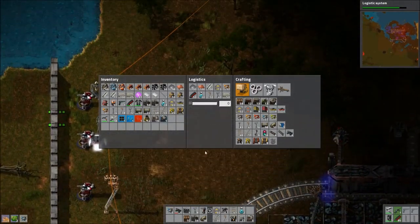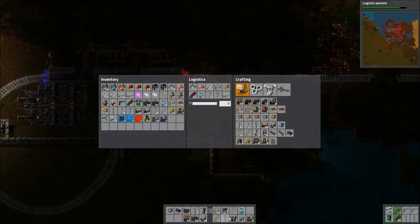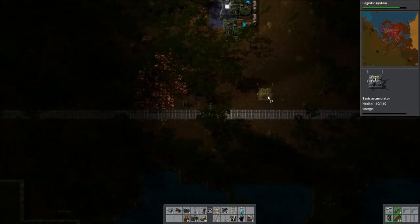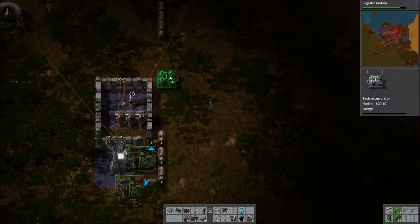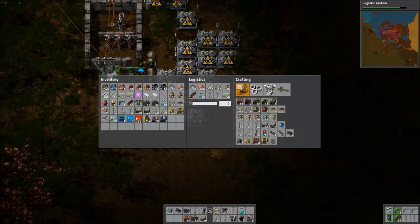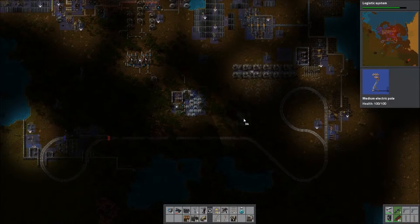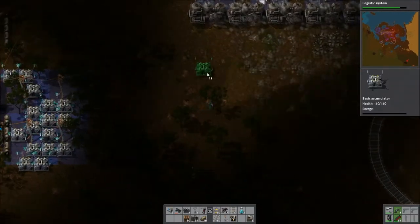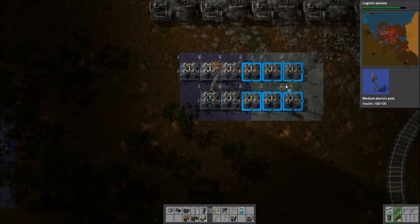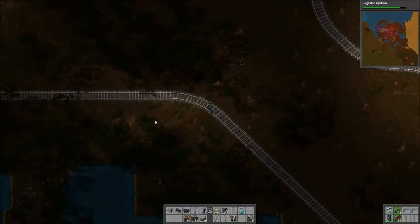We can figure out a place for all these damn accumulators. Right out here isn't a bad place, really. There's an open space over here that isn't being used very much. Remember, these things can be anywhere as long as they're connected to the power grid. The steam engines are actually powering up the capacitors right now.